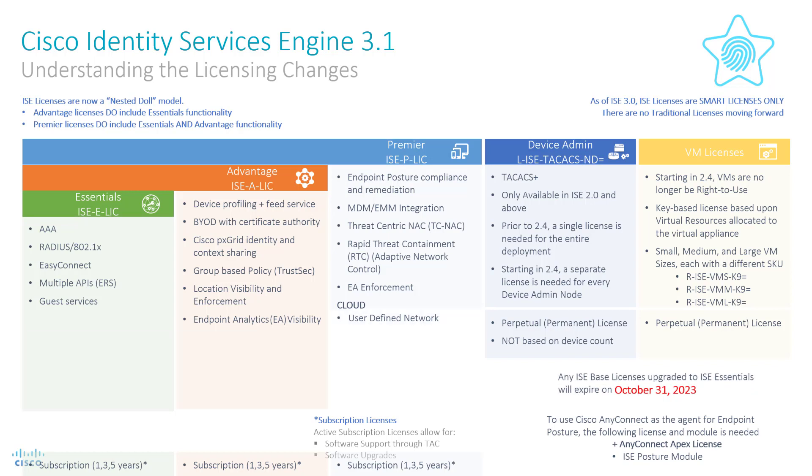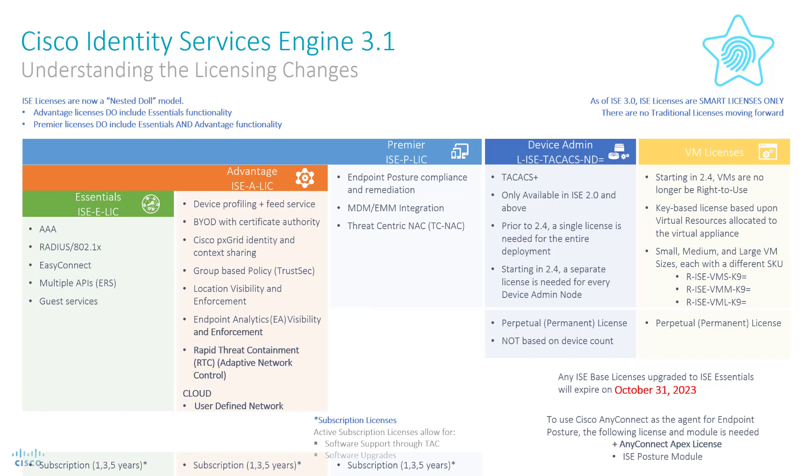Now we can resize the feature boxes. The changes from version 3.0 to 3.1 are that these features have been moved. Rapid Threat Containment and Endpoint Analytics Enforcement moved down to the Advantage level, as does User Defined Network, which is the first cloud feature.